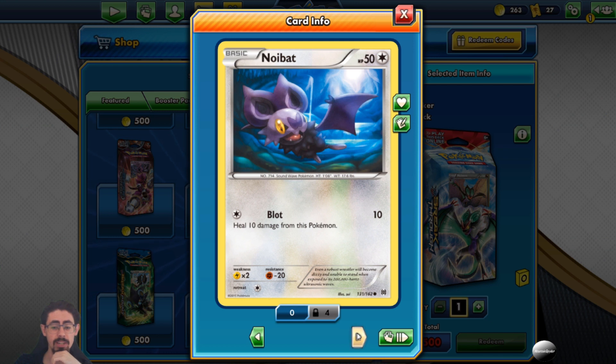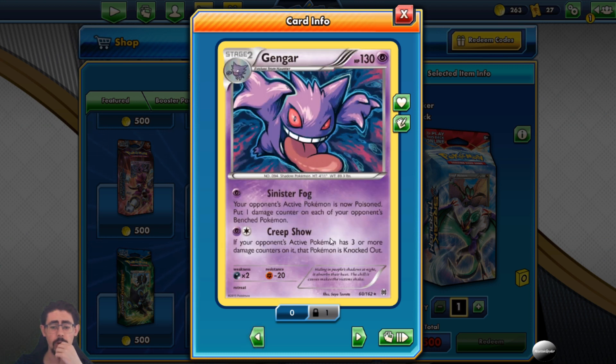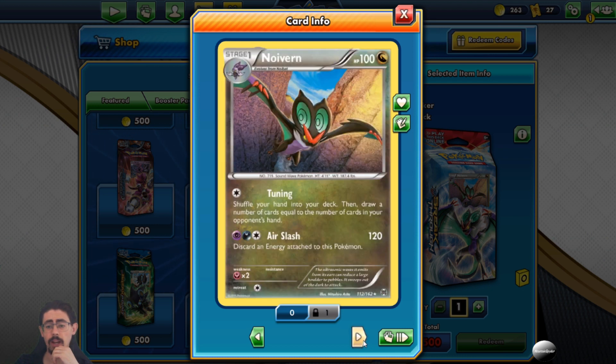Noibat has Blot, which heals 10 damage. Noivern is 100 HP dragon, weak to Fairy which means basically weak to nothing. Tuning shuffles your hand into your deck and draws a number of cards equal to the number of cards in your opponent's hand - basically a free Copycat. Air Slash does 120 damage but discards an energy. As cool as that is, this Gengar is the star of the show - that Creepshow is just so cool.